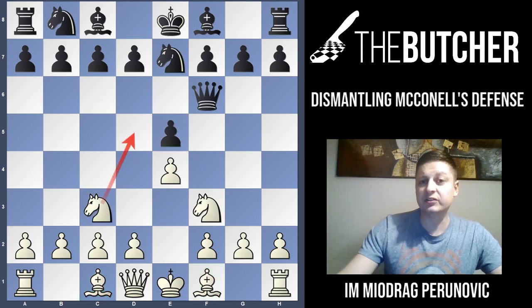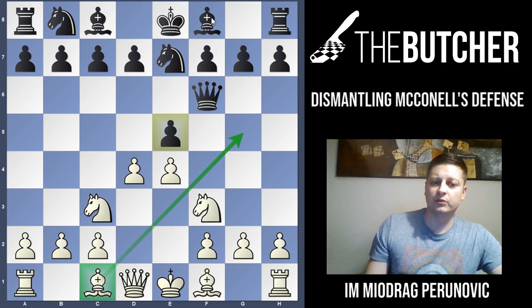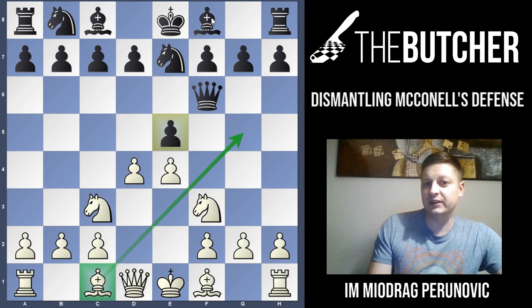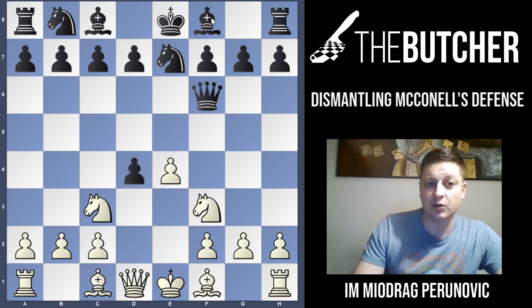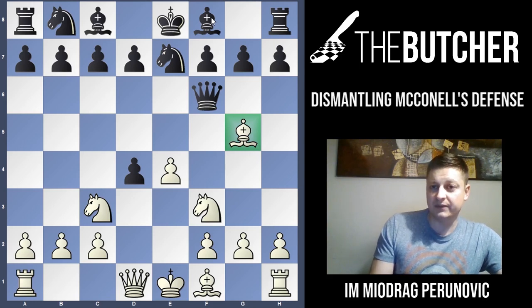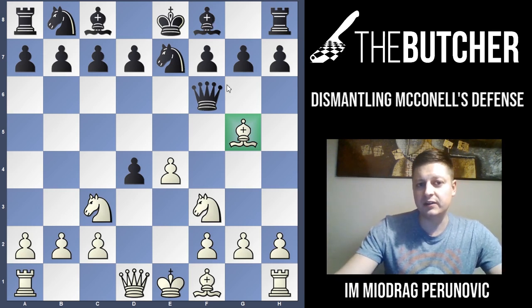The second possibility is Ne7 to stop Nd5, which blocks the bishop on F8. If that happens, you once again play D4. You'll see during this short lecture that the most typical way of fighting against the early queen jump to F6 is with this D4 centralizing move. With D4 you attack the pawn on E5, they have to take, and then comes the key reaction: Bg5.